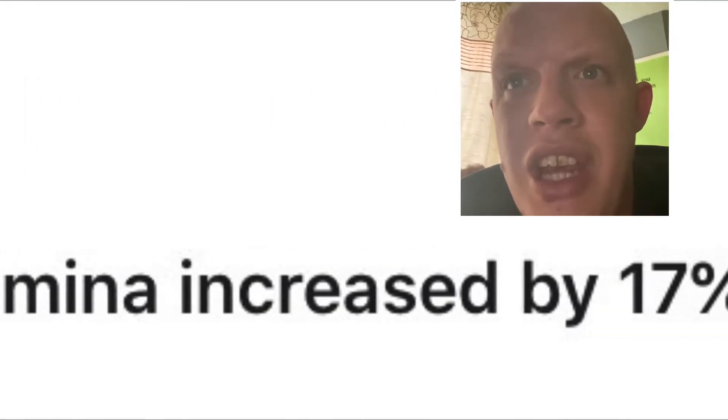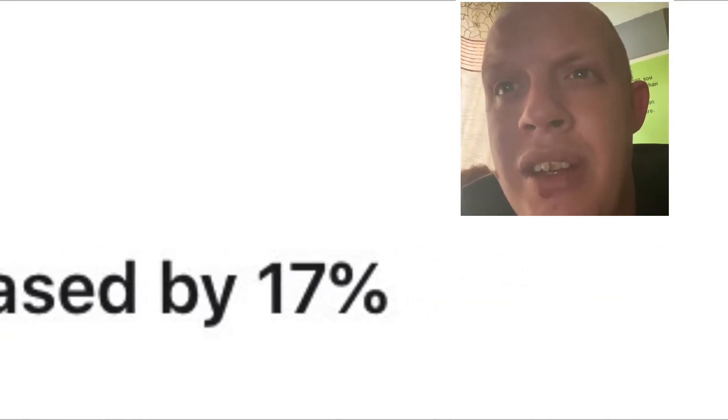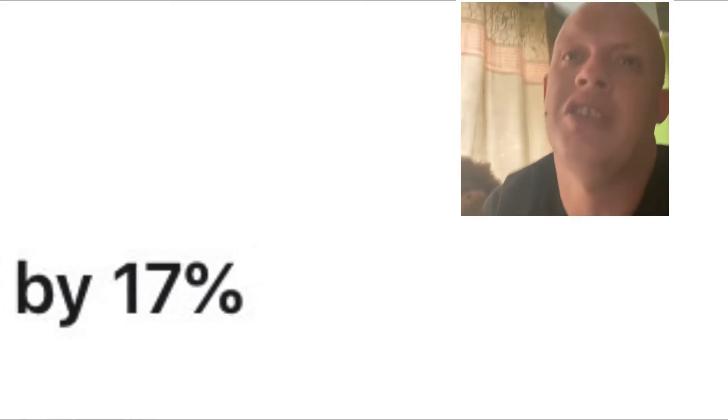One of my favorite changes: Bull gets a stamina increase by 17. Now you can't just sling anything into the Bull while it's running at your keeper and have it die. Perfect — I love it.